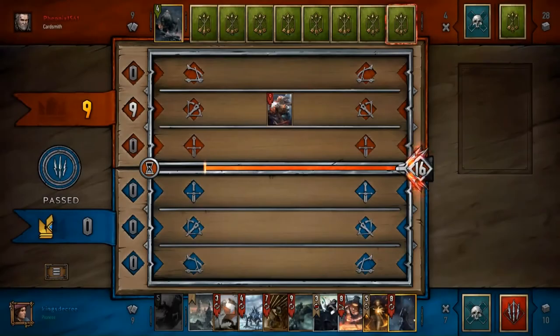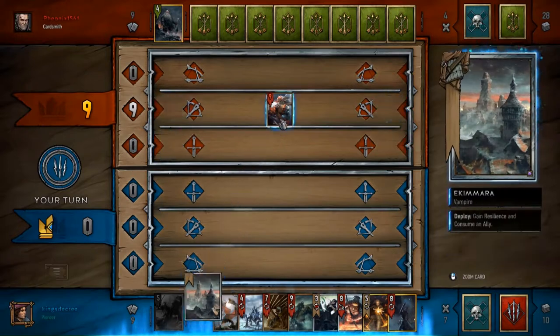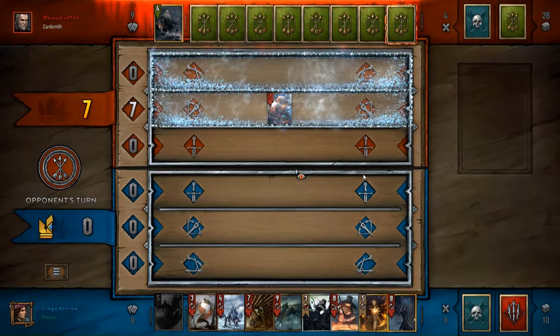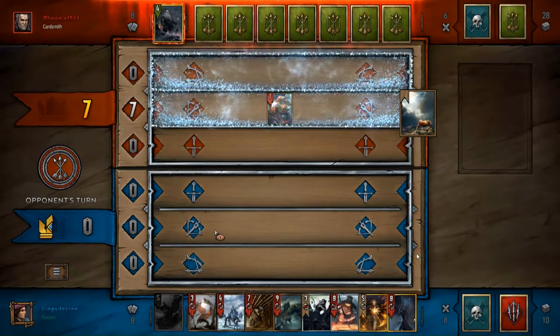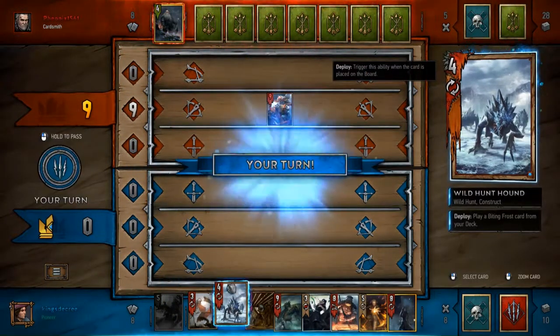The last big change in this deck is Crones. You play one Crone and drag the other two out from your deck. Not only is it good deck thinning — playing more cards means winning more games — but it's also a 20-point play because it's eight plus six plus six off a single card.